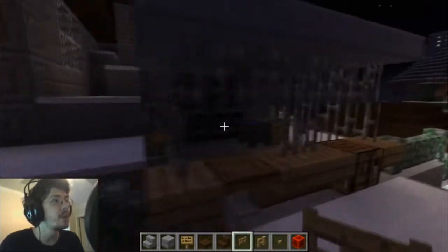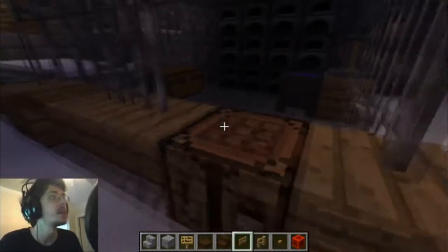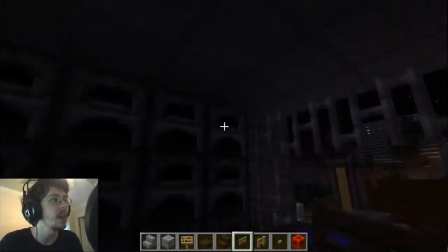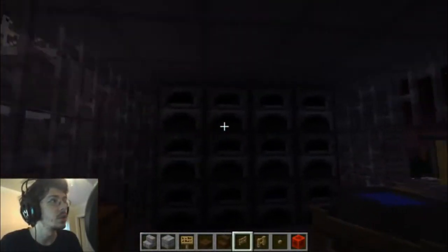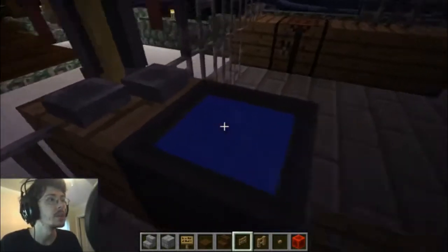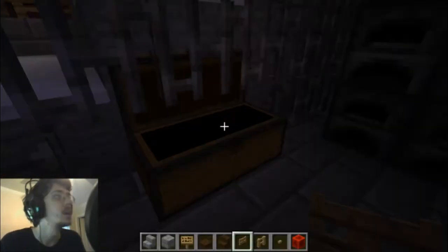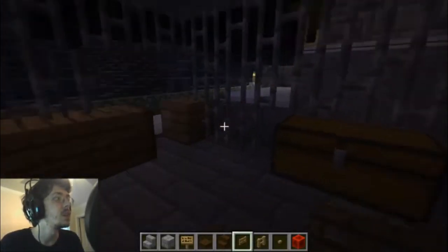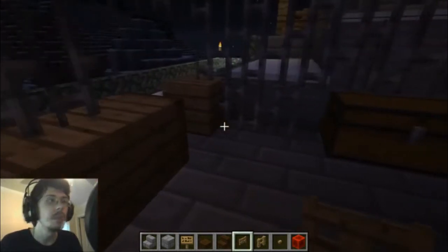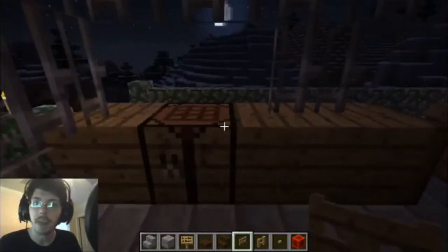Right here we have another little blacksmith type area, maybe a little bit of a shop. We've got ourselves our furnace in the back — about 12 furnaces back here. We've got the brewing stand, this little cauldron with water in it, and a chest. Basically gives it the feel of an enclosed shop or little smithing area for our adventurer.